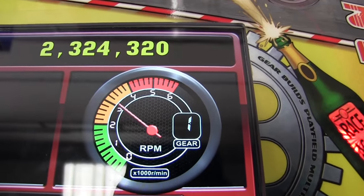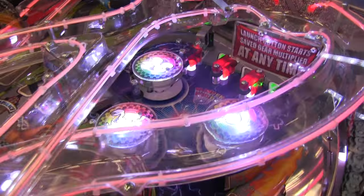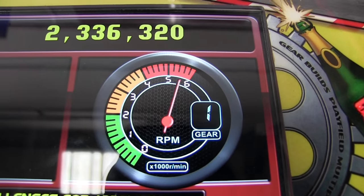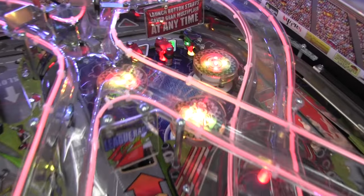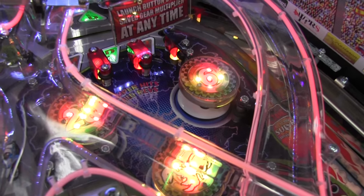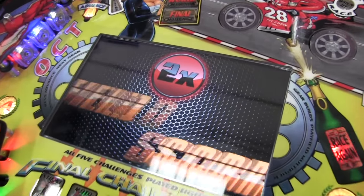Engine revs are shown on the dashboard, which can be advanced with pop bumper hits. Get the rev meter to the top and you advance one gear. Once you have second gear or higher, the playfield multiplier is ready for you to activate at any time by pressing the launch button for a limited 10-second period.